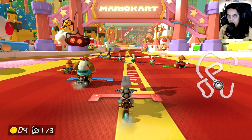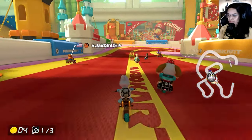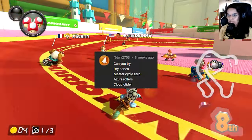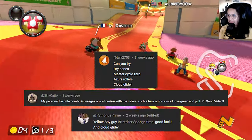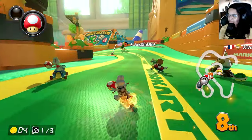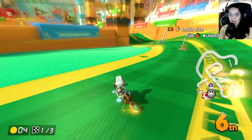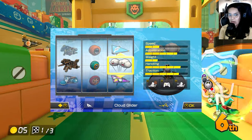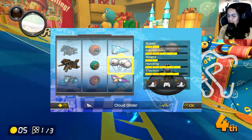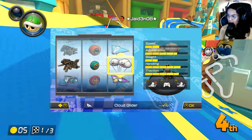Welcome back to another episode of Viewer's Pick My Combo. We have multiple different combos here from TWV, Syncato, and Pythonist Prime. We're kicking it off with TWV's combo: Dry Bones, Master Cycle Zero, Azure Rollers, and the good ol' Cloud Glider.